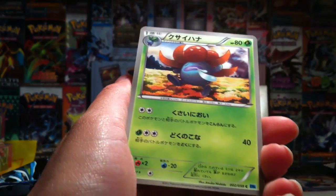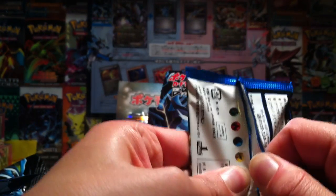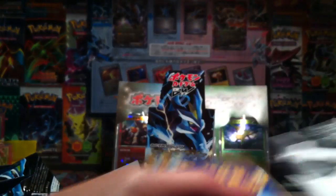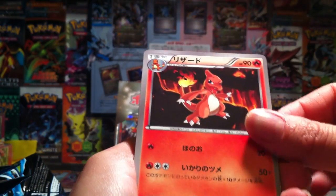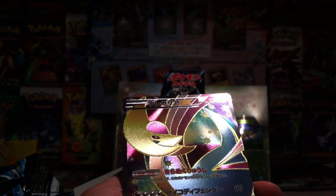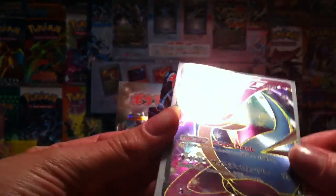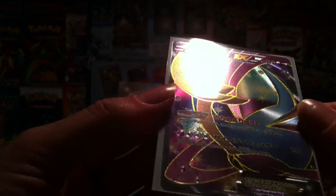We've got Vespiquen, Trapinch, Clefairy, Tranquill, and Escape Rope. We've got Mamoswine, Charmeleon, Wailord, Azumarill. Thank you Booster Box again for listening - Cresselia EX! Beautiful. That was probably the card I wanted the most out of this set. I'm a happy little camper right now. Really beautiful.